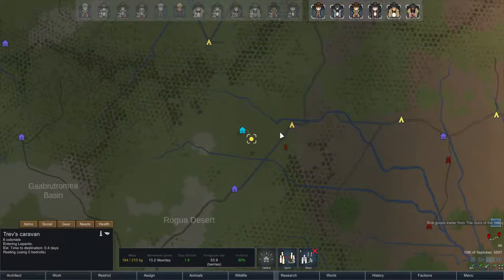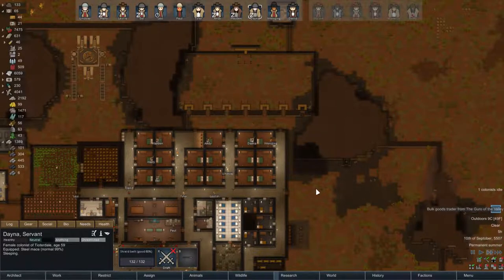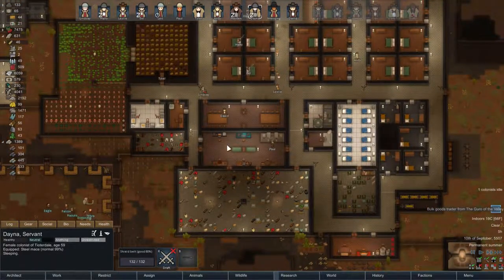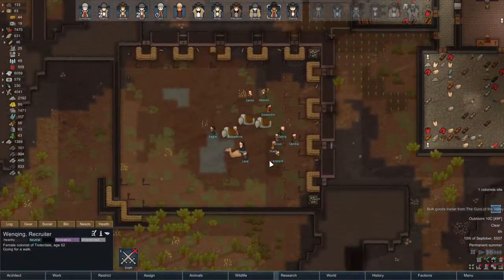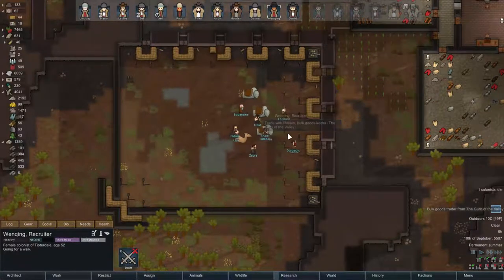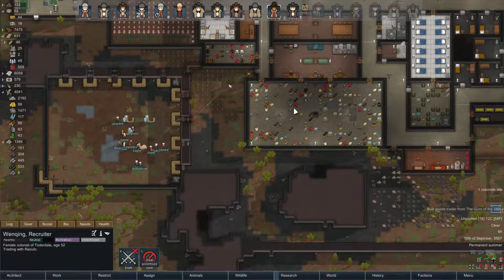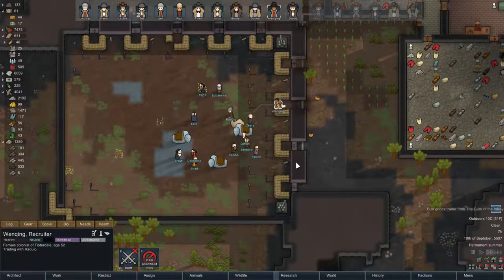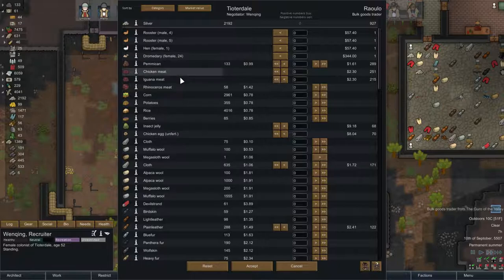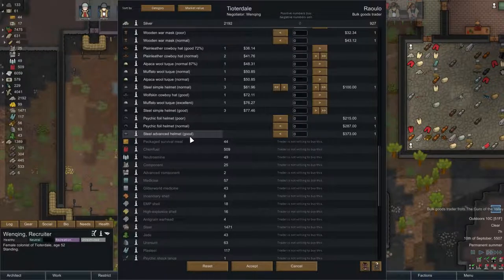How close are you guys? Good - 0.4 days, so you'll be here midday tomorrow. Turn that thing back on and not have to worry so much about a possible attack or infestation coming in. Let's trade with these guys and really thin down what we want to sell. Okay, what do they got? No advanced components.